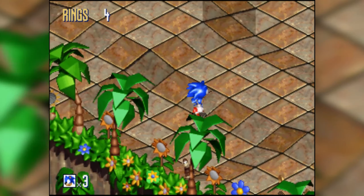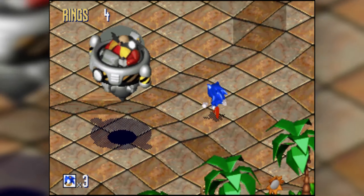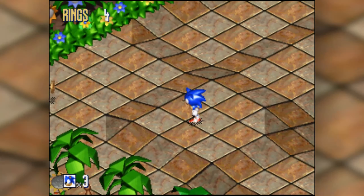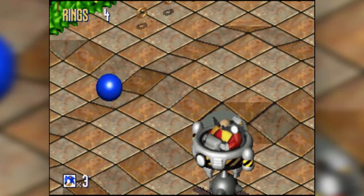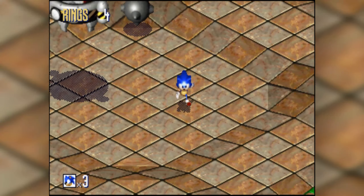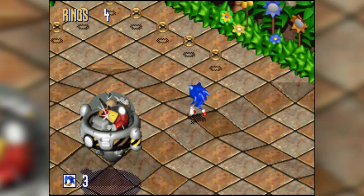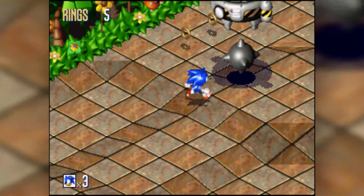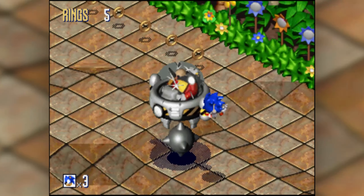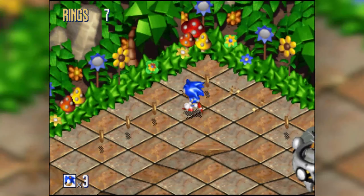Line up your shot when Robotnik comes to grab the ball — pretty simple. If you can get it to go down in the lower area, that's definitely helpful. He doesn't take as many hits as in most Sonic games, which is good because this is much harder to hit him than in a normal Sonic game.